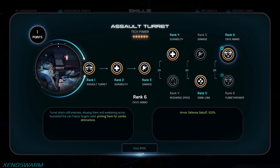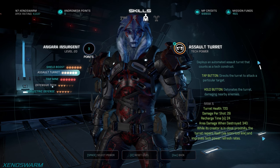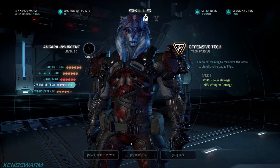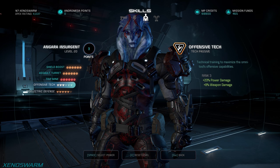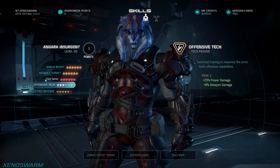Next we want some damage into our weapon, so advance into the offensive tech tree just up to rank two to get an 8% increase to weapon damage. You can grab increased power damage but save that for later. Remember it all depends on how many points you have available — unless you have a rank 10 class you won't have as many points, so always prioritize what you can early on.